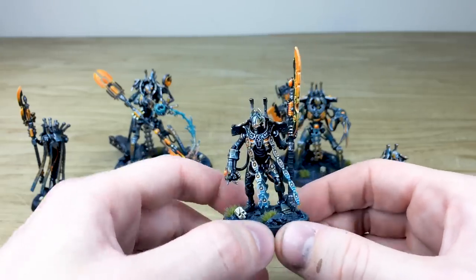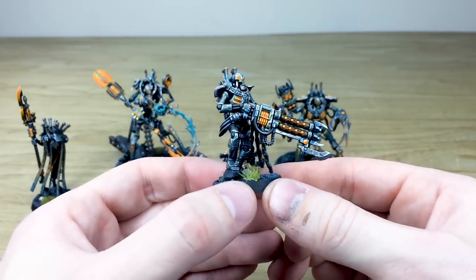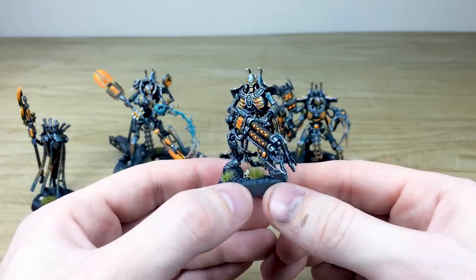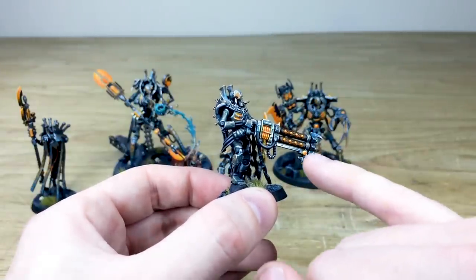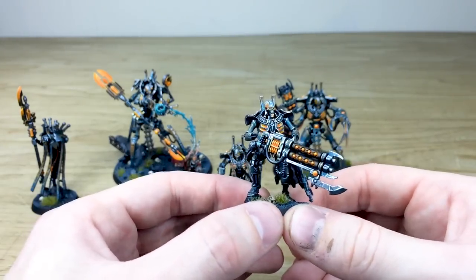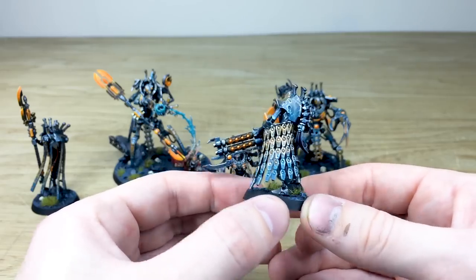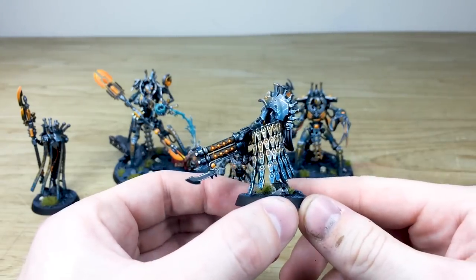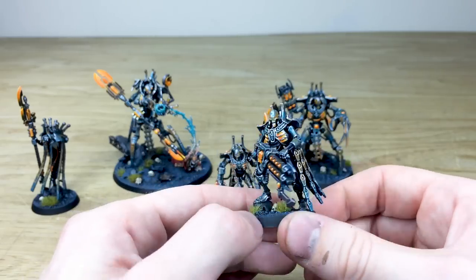Next we've got the Royal Warden — a great sub-level HQ for a Necron force. I think the Necrons have needed a character like this for quite some time, and this model definitely fills those boots. There's a massive rifle on this guy, with all the little orbs on the barrels glowing, and the energy conduit on the rifle just glowing there — really lovely attention to detail on Simon's behalf. The glazed bluish areas on the armor look great, and I love this shawl-like thing he's got, similar to the Plasmancer's tassels, with that lovely orange-to-blue transition.